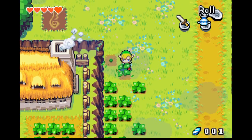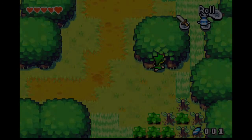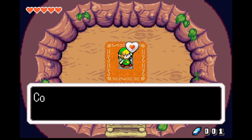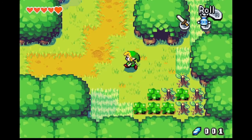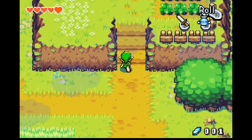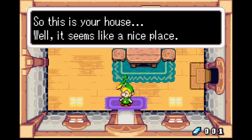Since we checked that out, we also want to see something that opened up here. We got a piece of heart! Collect four to make a new heart container for even more life energy. So we got these Kinstone pieces, and we merged some of those, leading to opening up that thing there. So this is your house — it seems like a nice place.